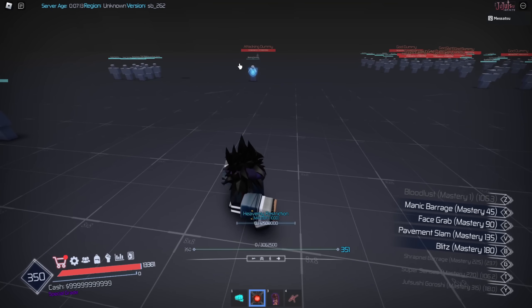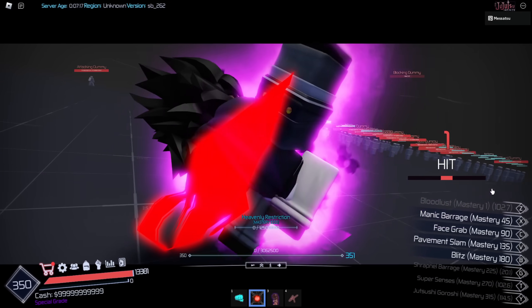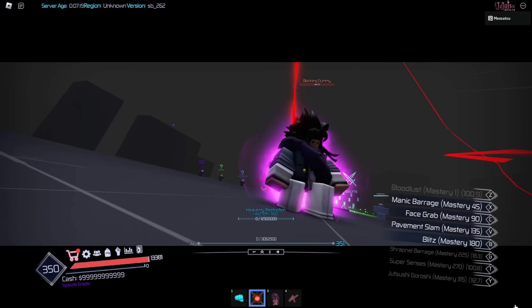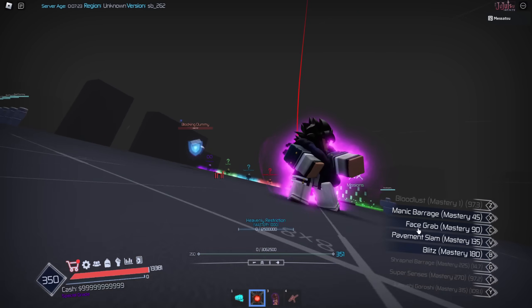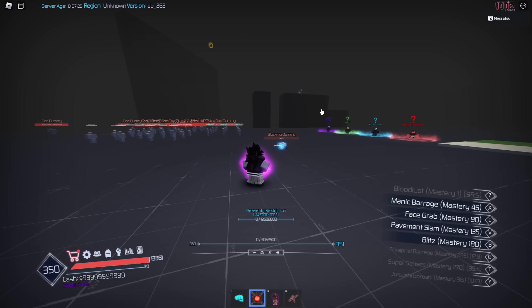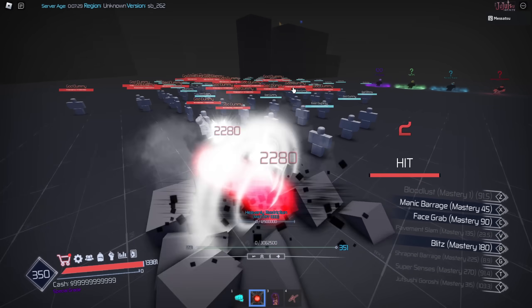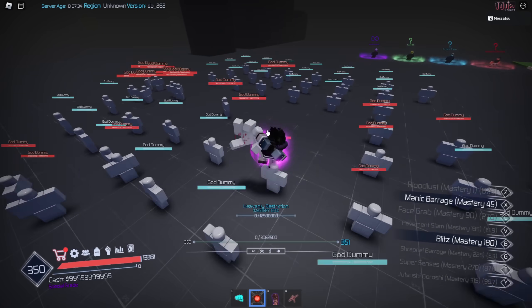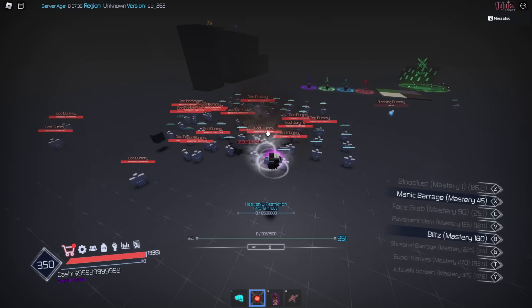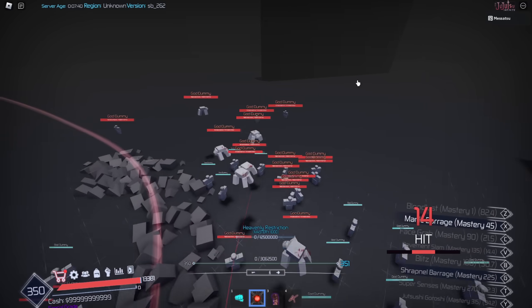The last skill is the ult — pretty much the same thing, you basically dash at your enemy. Heavenly restriction is not that different overall, it's just much better now because you have shrapnel barrage, face grab, and pavement slam, and these skills are actually really good. So I definitely recommend it. If you like Toji and you're a heavenly restriction fan, get this thing because it's actually really good.